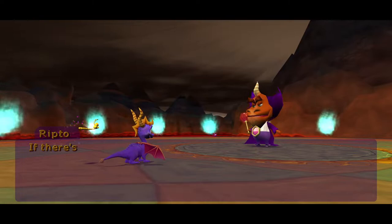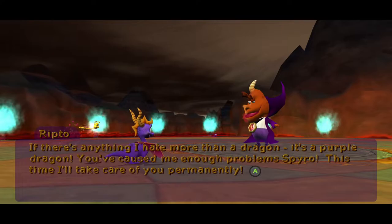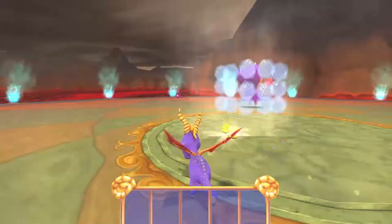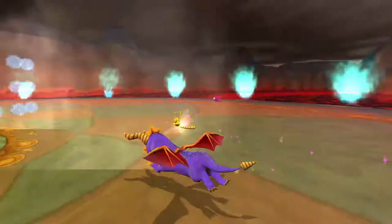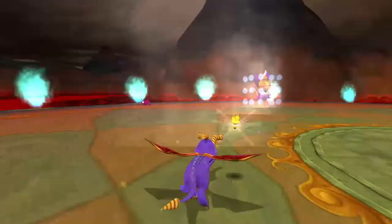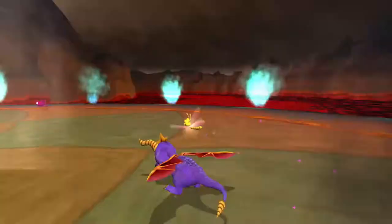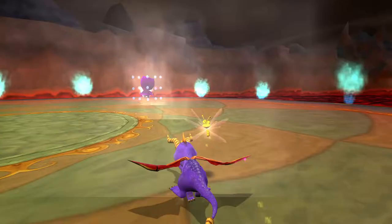If there's anything I hate more than a dragon it's a purple dragon - you've caused me enough problems Spyro, this time I'll take care of you permanently! So this one you've got to flame his shield - that's all you've got to do, pretty much. Remember B is to charge and flame. You don't really need to do any jumping. There are two phases to this boss - phase one now, and phase two happens when you get to 100%. If I defeat this I'm going to unlock the gem finder straight away.